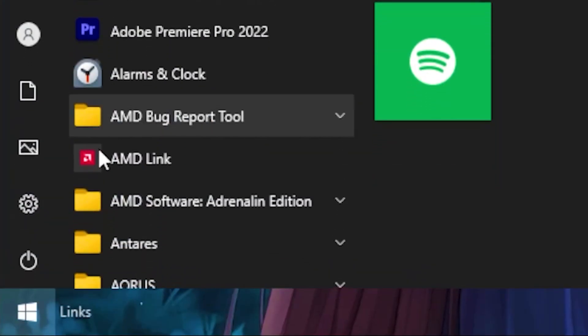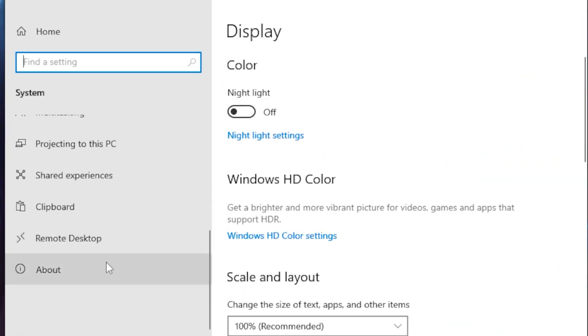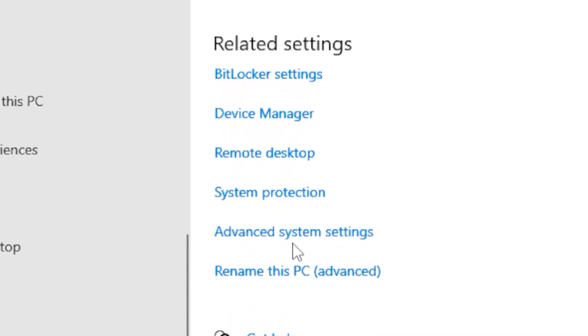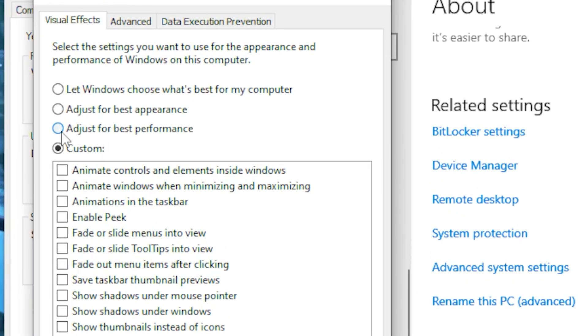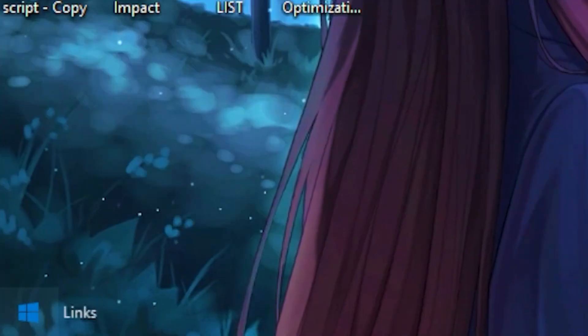Next, head over to the Windows tab, go to Settings, then System, and scroll all the way down until you see About. Scroll down again until you see Advanced System Settings. Head over to the Performance category and click Settings, then tick the box for 'Adjust for best performance' and click Apply.